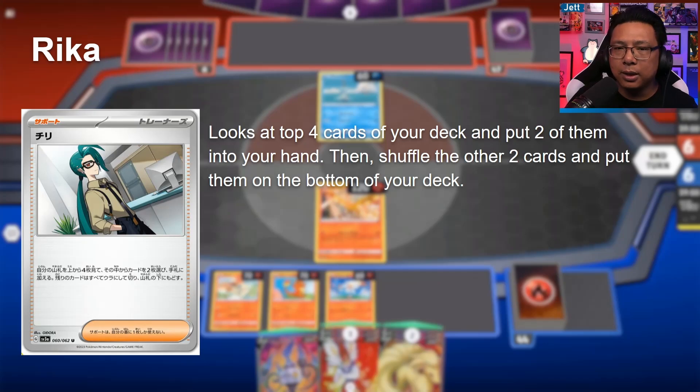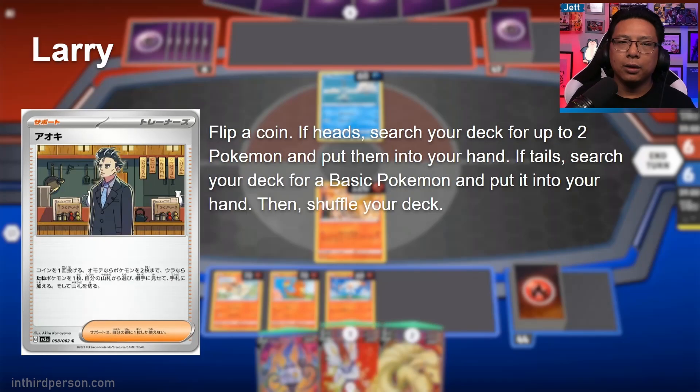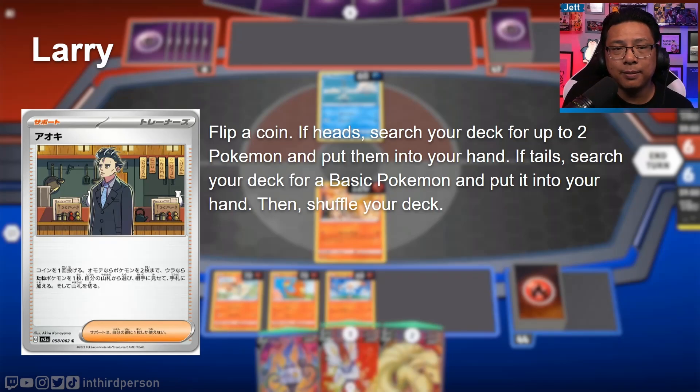Rika is a new Supporter — look at the top four cards of your deck, put two into your hand, then shuffle the other two and put them on the bottom of your deck. It's similar to Colress's Experiment, but you only get two cards and don't lose anything to the Lost Zone. Most players will probably still prefer Colress for digging deeper and getting three cards, but decks that don't want to Lost Zone anything might find Rika useful. Larry, a fan-favorite trainer from Scarlet and Violet, lets you flip a coin — heads: search your deck for up to two Pokémon; tails: search for one Basic Pokémon. Getting two Pokémon of your choice is powerful but having a coin flip attached makes it unreliable, so it's probably not a staple.